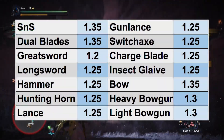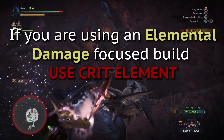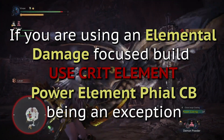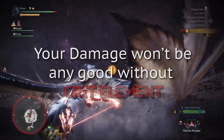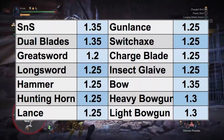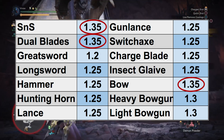After that is the critical element modifier, which is different for each weapon. As a rule of thumb, if you are running elemental damage focused builds, you should always be running crit element set bonus. The one exception may be elemental charge blade because your phials can't crit. Otherwise, your damage simply isn't good without it. Also worth noting is that the critical boost skill only affects raw damage, so it does not affect elemental damage. These modifiers are set in stone. Dual blades, bow, and sword and shield have the highest modifiers, with bow guns just behind.